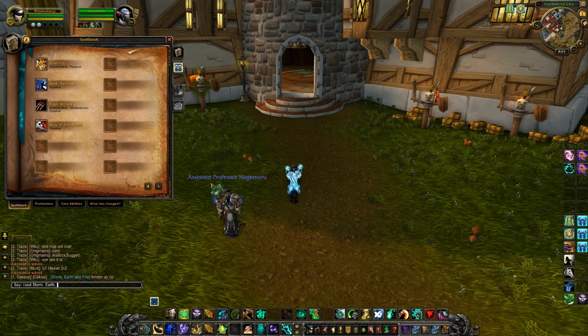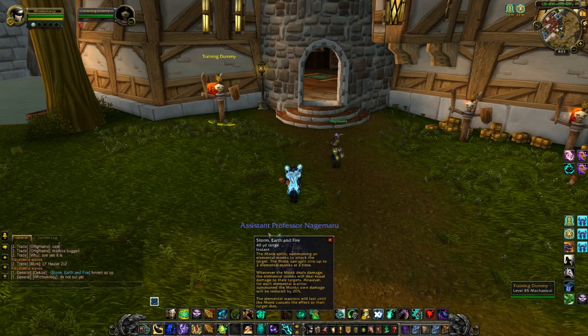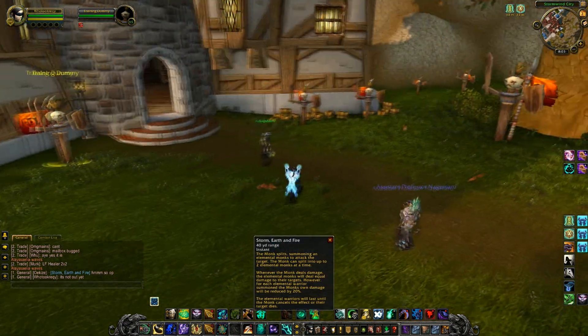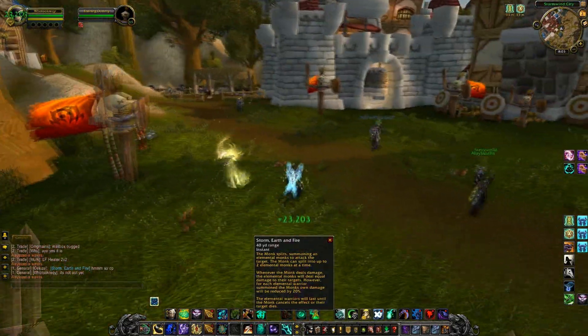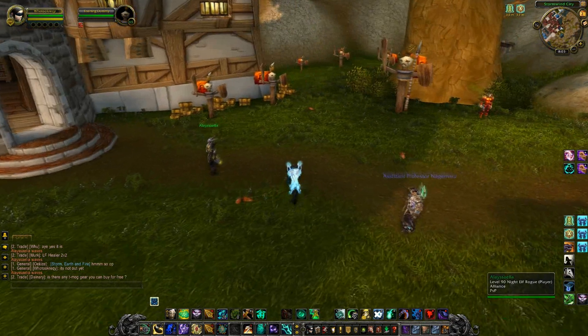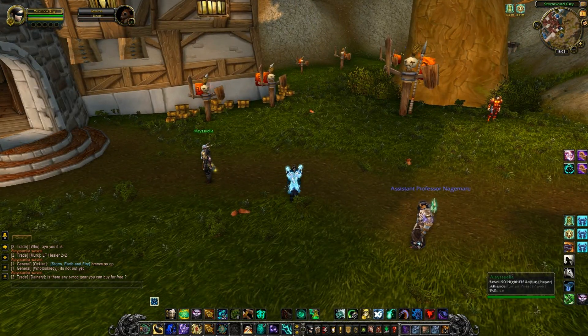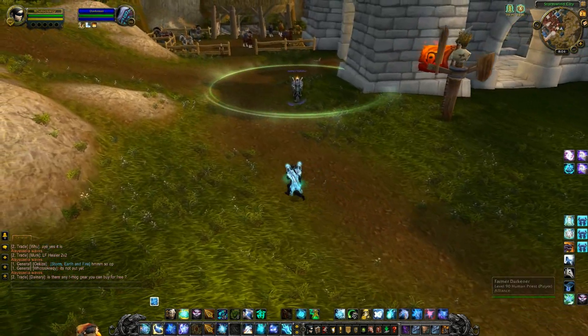That's going to be it for the Ring of Peace overview. Thanks for watching — that's how it functions and I'm really scared; it's kind of a scary ability. I'm thinking overpowered. But utility doesn't necessarily mean overpowered when Ferals and Warriors are currently keeping their damage and immortality with just shifting and defensive stance. So it may actually not be as overpowered as I make it out to be, but right now it just looks incredibly strong.